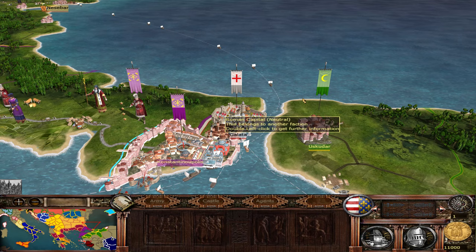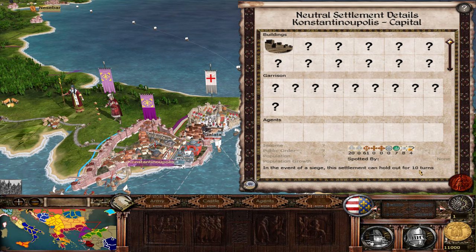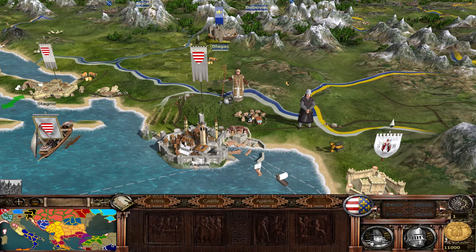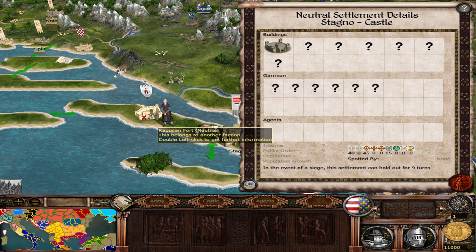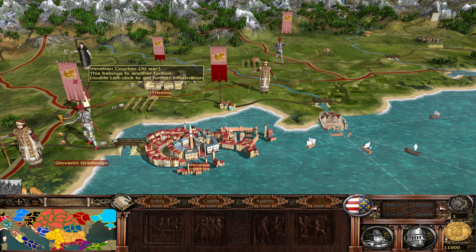The crown jewel is Constantinople — they didn't stop there, they also added Galata and a settlement on the other side. That's a solid 10 out of 10. I also played Ragusa; it has its own beautiful unique model. Forts have been added across the map as well.